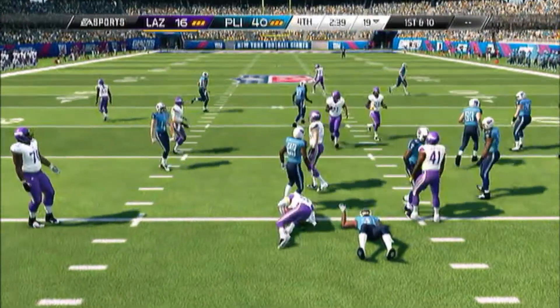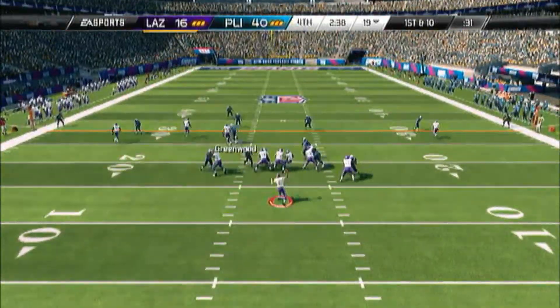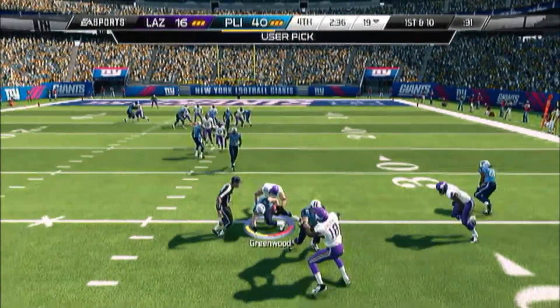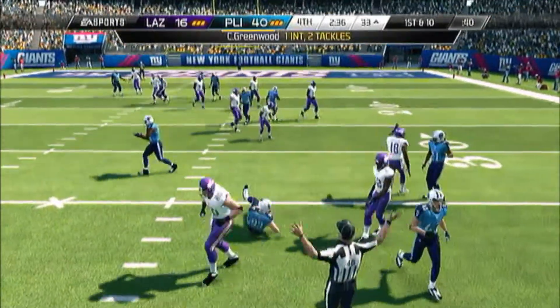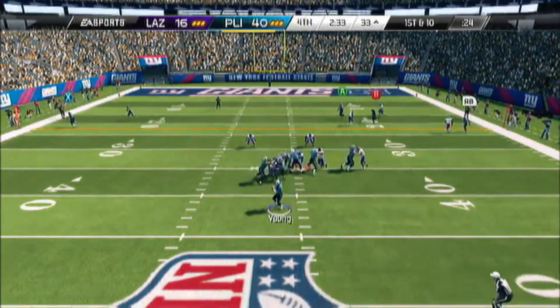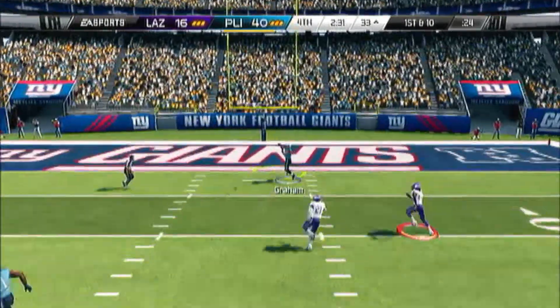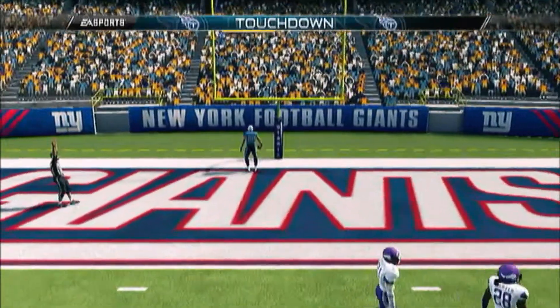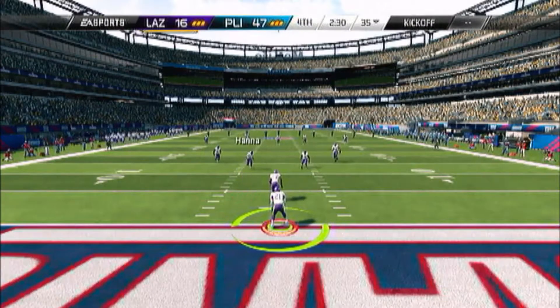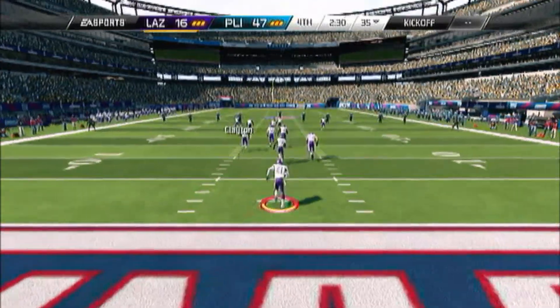He didn't quit — he threw it to my heels again. Greenwood with that nasty animation, got the pick in midair. He still hasn't quit, so at this point I'm like, why not run up the score? Got Graham wide open in the end zone, pick up another touchdown. 47 to 16 — this game is getting ugly.